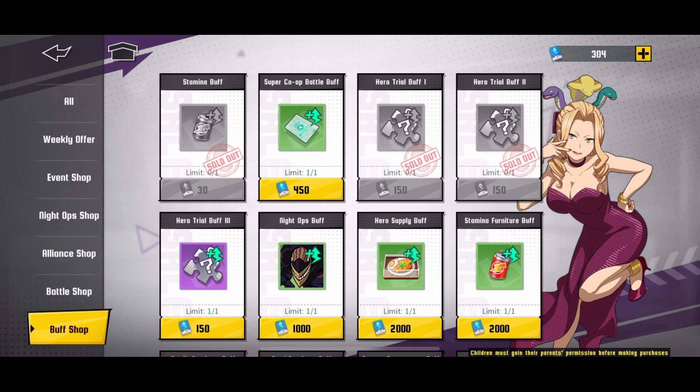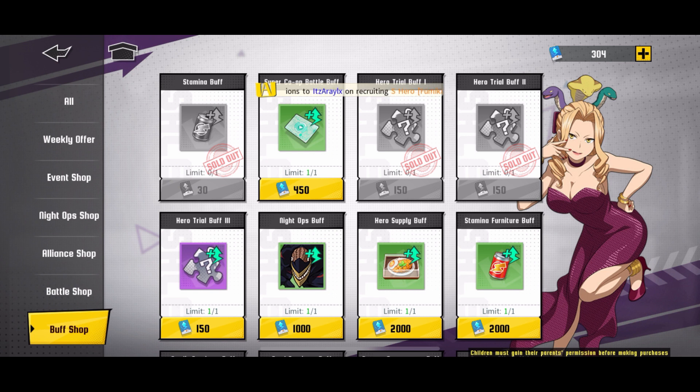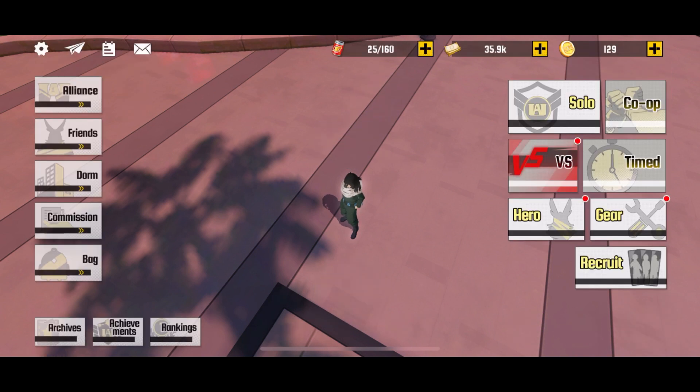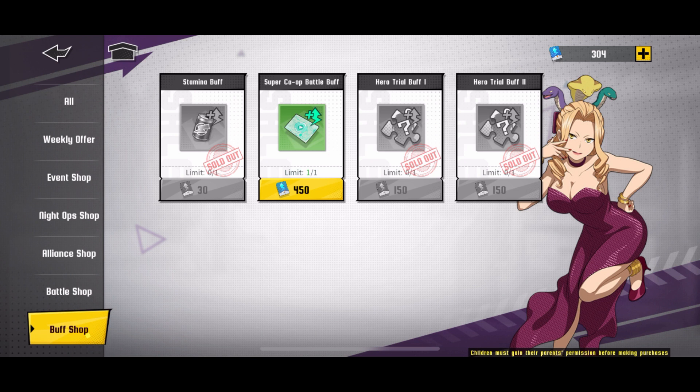If you're a new player on the game, the very first thing you're gonna want is the stamina buff. It's only 30 credits — you get 30 of them anytime that you finish all of your daily quests. Once you get those 30 credits, the very first thing you're gonna want to do is buy this stamina buff, which is going to increase your stamina by 40 points permanently. When you start the game you're gonna have 120, and once you buy that you'll have 160 forever. That's the first thing you should buy.